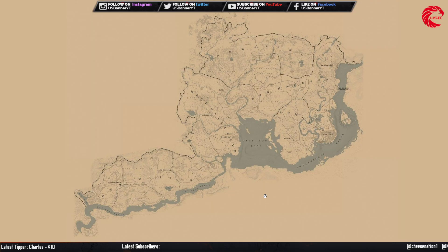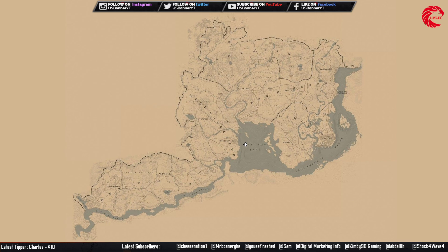Welcome back friends to another episode of US Banner. In this episode I am going to help you guys find the rated online weekly shopping list for Madam Nazar for today, 5th August. This week you have to find a flint arrowhead, a raw arrowhead, and an agate arrowhead.